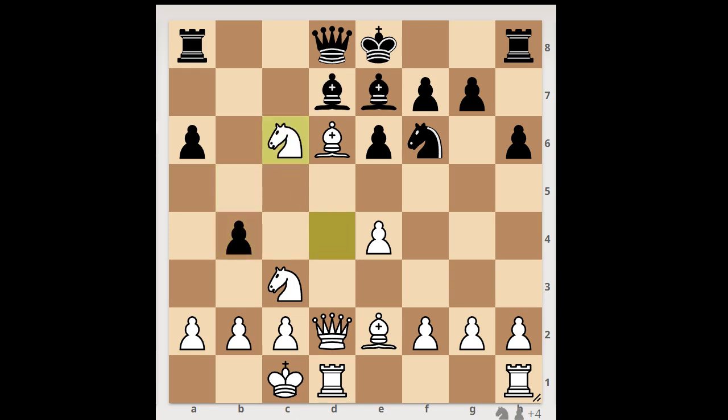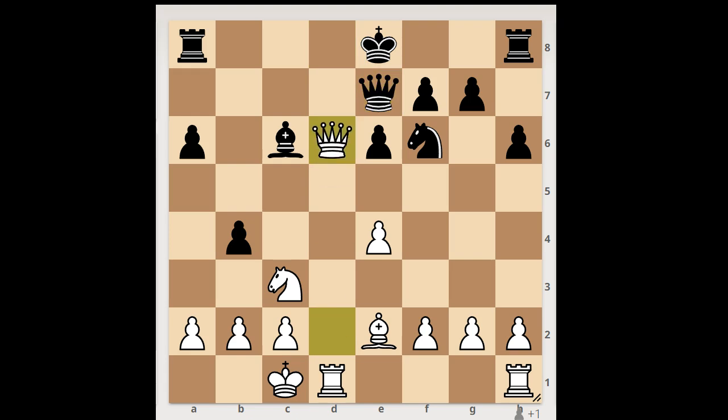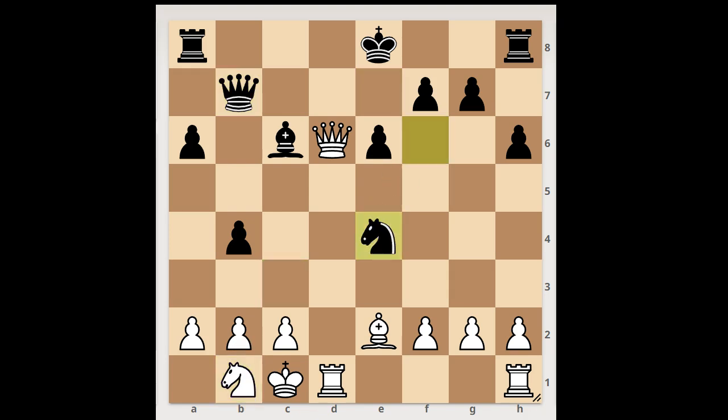Knight takes on c6, bishop takes knight, bishop takes on e7, queen takes on e7, queen to d6, queen to b7. White to move. It looks like black is doing well. Once the knight goes to a safe spot, then black will take the pawn on e4. If knight to b1, then knight takes on e4. So, what is the solution? What would you do?